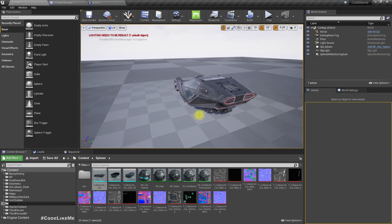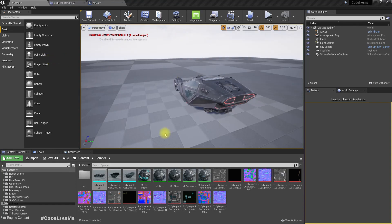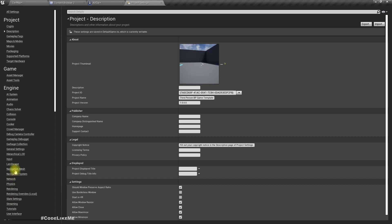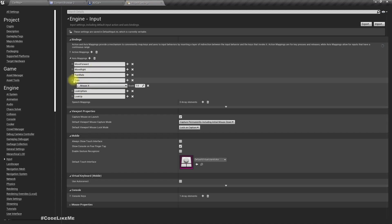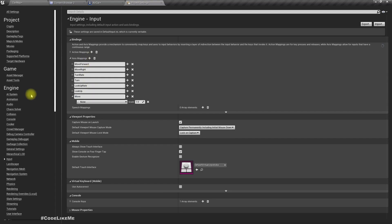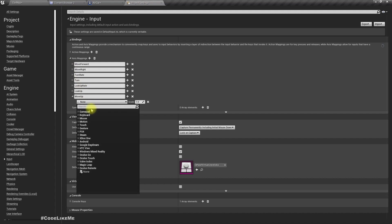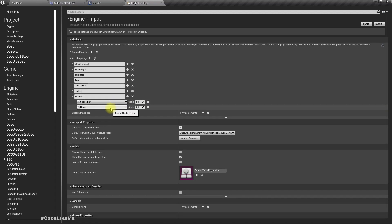Now the next part is the movement of this car. Let's go to the inputs — since I used the third person template I already have 'move forward' and 'move right' axes. I need one more to move up and down, so let's call it 'move up'. I'll use Space with a scale of 1, and for 'move down' I'll use Left Shift with a scale of minus one.